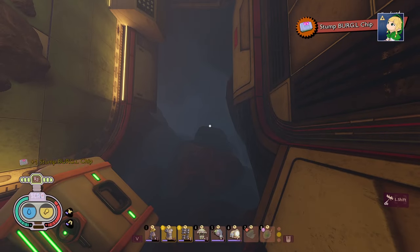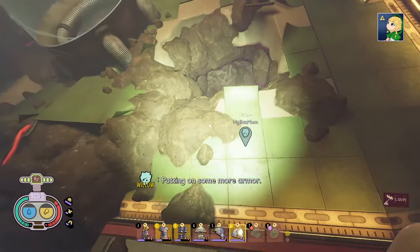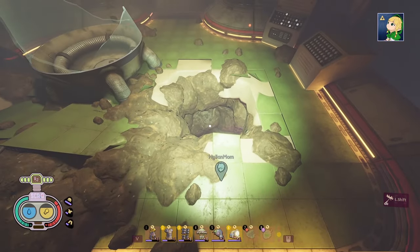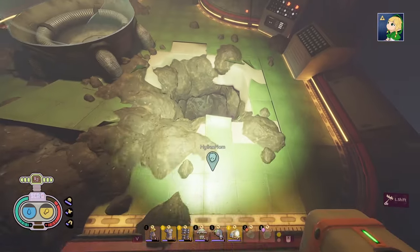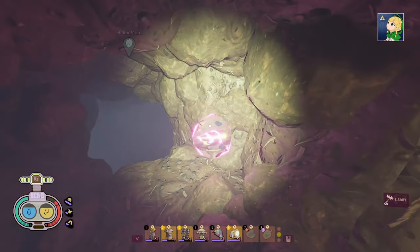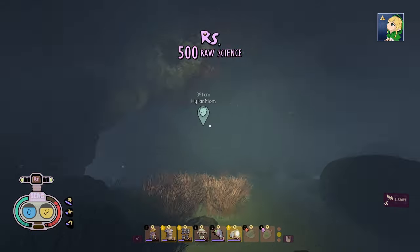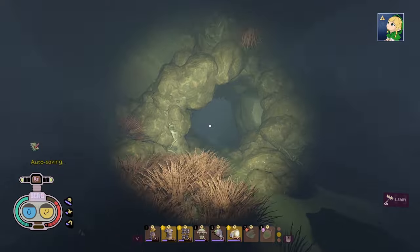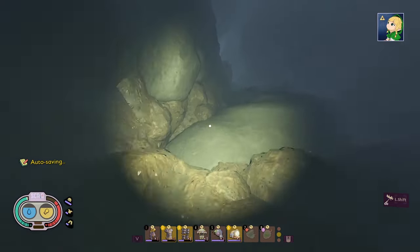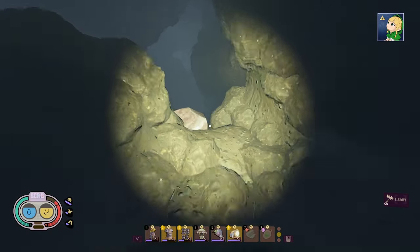Above where you find the burgle chip, there is a hole in the wall — this is what you need to look for for your exit. Just go along the dirt on the side to jump up into it. This leads you to a cave tunnel with one exit. Follow it out and basically just jump up along the dirt to get out. This will take you out along where the stump is.